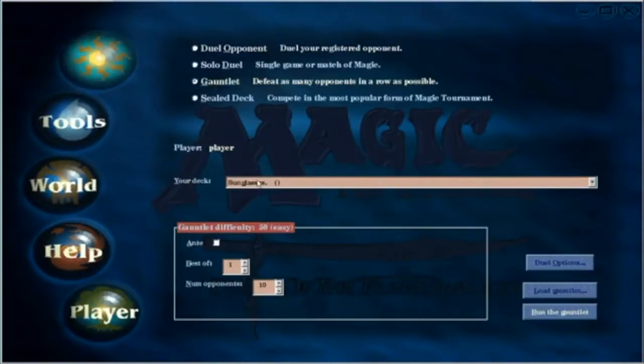We're going to run a gauntlet with the Sunglasses deck and do best of one. It gets harder and harder. I guess you've got to go 20 games before it says gauntlet difficulty. I only want to do 10 games — I don't want to make this a super long video. And this is the deck: Sunglasses.